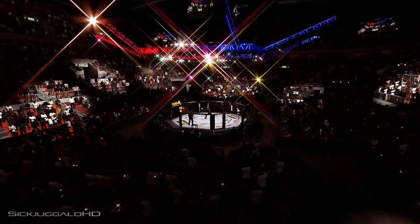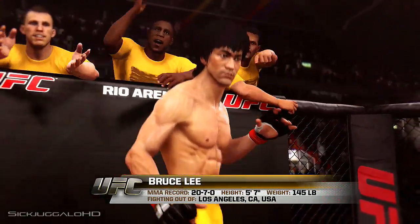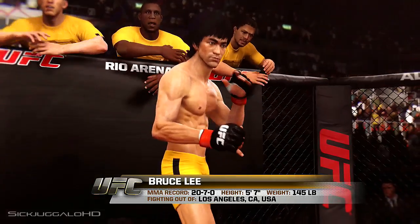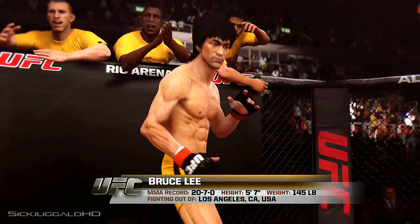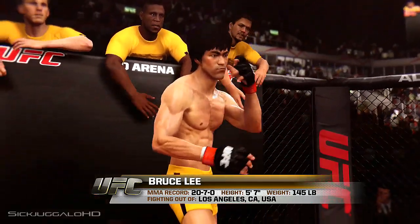And now, introducing his opponent, fighting out of the red corner: a mixed martial artist holding a professional record of 20 wins, 7 losses, standing five feet seven inches tall, weighing in at 145 pounds, fighting out of Los Angeles, California, USA — Bruce 'the Dragon' Lee!